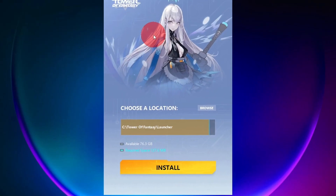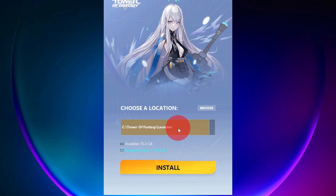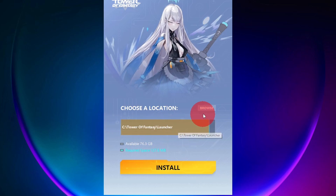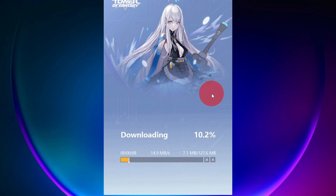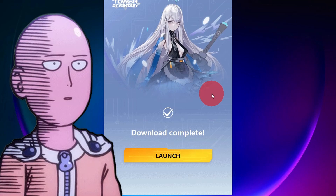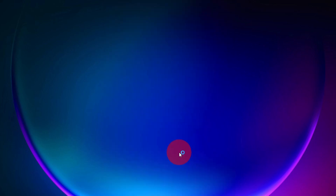Now we are in the installation window. It shows required space — I have enough. You can choose the location where it's going to be downloaded to; I'm just going to keep it where it is. If you want to change it, you can browse there. Just click install. It initializes, downloads, and it's complete. And if I've learned anything from Genshin Impact, I have a feeling that was just the installer download, so we'll still have to install the game once we get into it. So let's click launch.